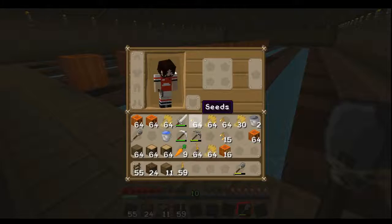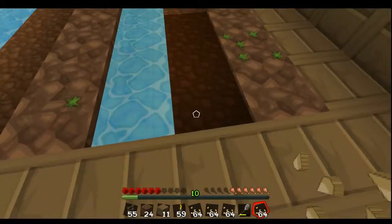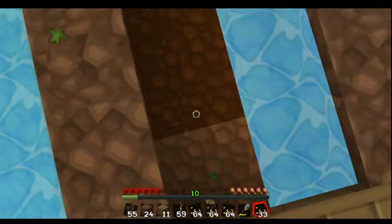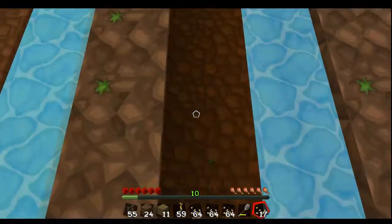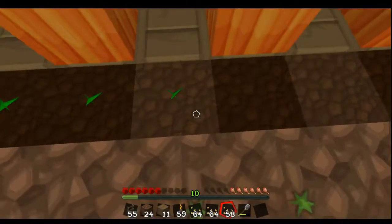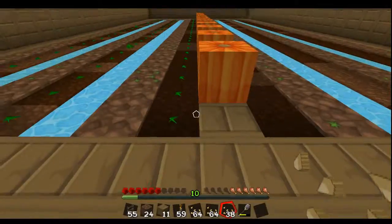Now let's-a-go! I'm just going to build myself a bunch of seeds. Each pumpkin you smash gives you four pumpkin seeds. I now have a ton of pumpkin seeds. Each seed can basically produce as many pumpkins as you want, so you've basically got an infinite source of pumpkins.